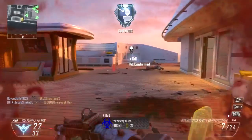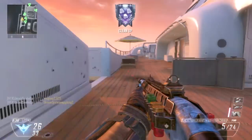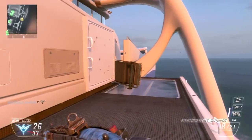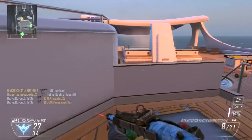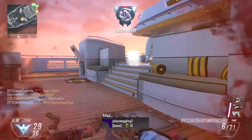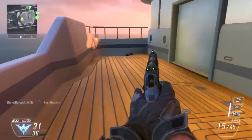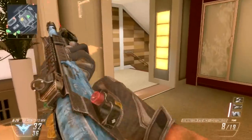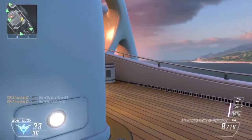Yo what's up world, it's Jacob here. Today is episode number one of Best Classes — the best setup with a certain weapon, like a sniper or shotgun. As you can see, today we are using the R870. I'll get into the attachments, tactical equipment, and all that good stuff.